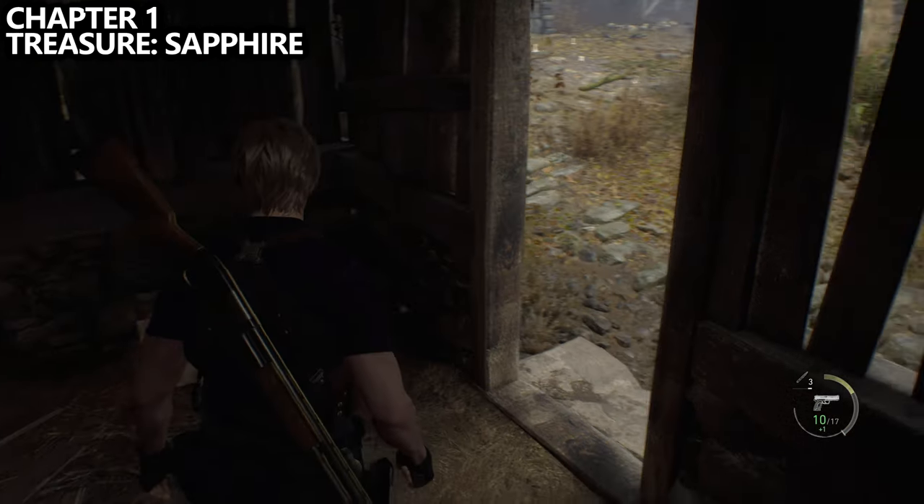After following the main mission objective back upstairs through the newly opened door and up the ladder, you'll grab two collectibles in this room. Navigate through the hallway and find spinel directly in front of you on the table. Turn to the right-hand side and find a castellan on the shelves — get rid of both of those.